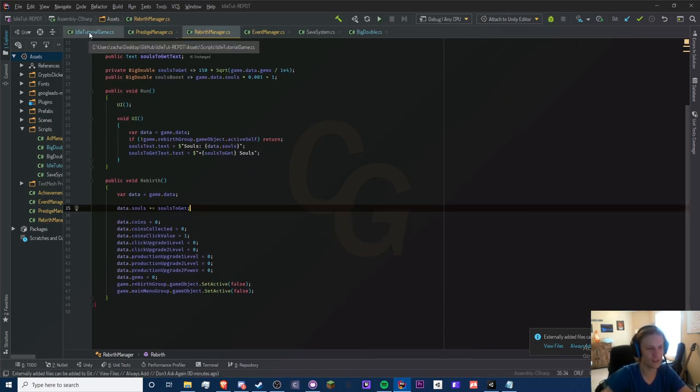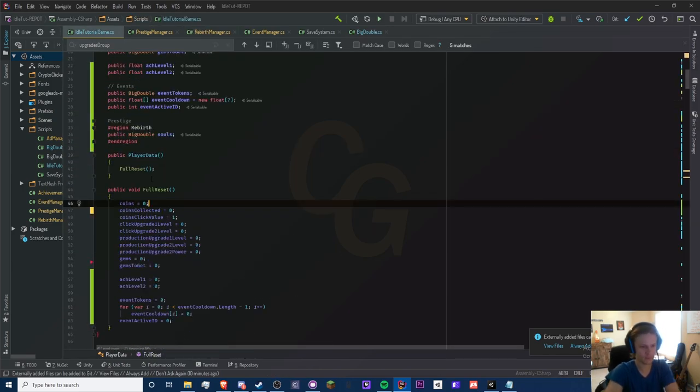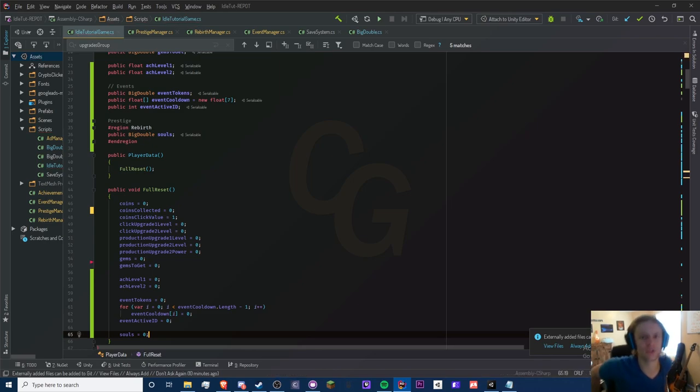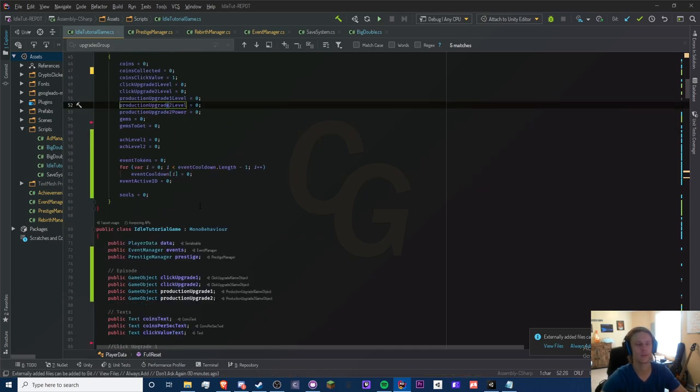Before doing all the resetting, we need to do data.souls += soulsToGet — that's all we need for the rebirth reward. If you ever need to figure out what to reset, always grab the full reset block, because whenever you add something to full reset you always want to include it there. Make sure you add souls to the full reset or it'll look weird when you create a brand new save — it won't initialize correctly.